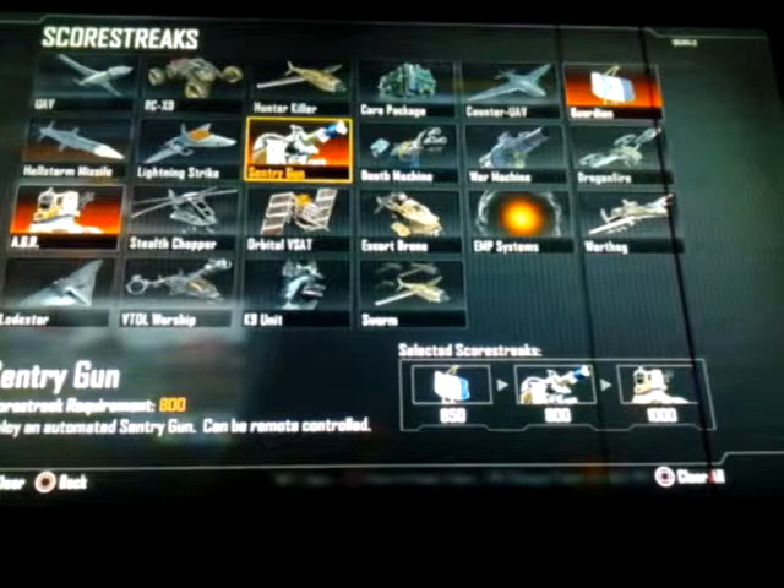The Sentry Gun can cover the whole map if you put it in the right spot on certain maps, so you can get a ton of kills with the Sentry Gun.